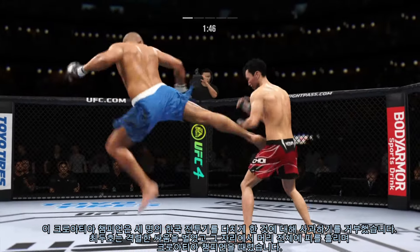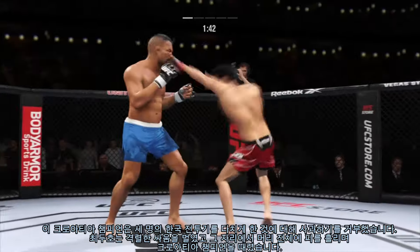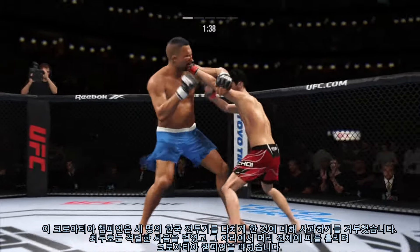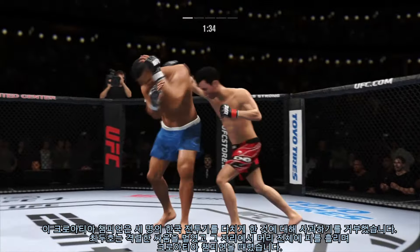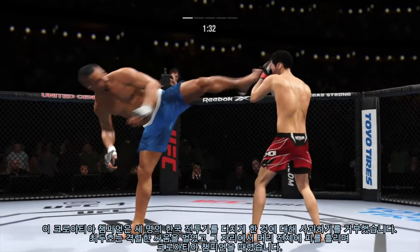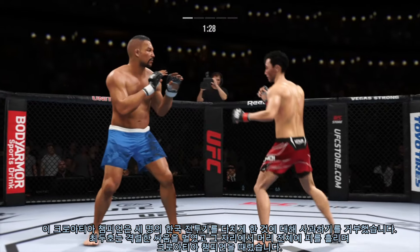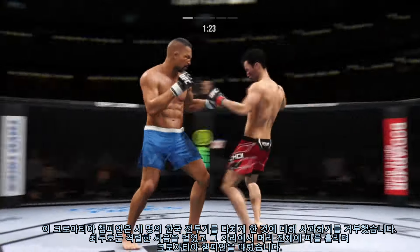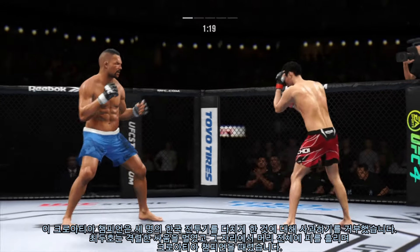Nice punch lands over the top, and he lands yet another leg kick. Maybe the opponent should try to check him on this — he's gotta try to check him, but he can't, because there's no wind-up, there's no tell. And when he feels his opponent is getting a beat on his leg kick, he'll just pop a jab on him. He gets the hands up to block the face, then blasts the leg kick on the bottom. It's unbelievable to watch a guy so diverse with such a great understanding of landing these leg kicks.